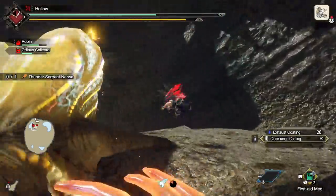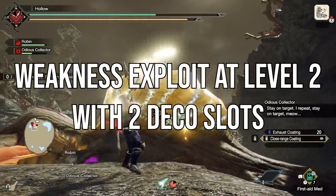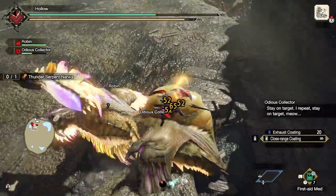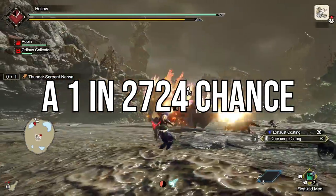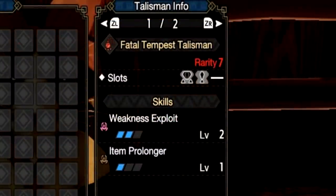What's more viable for a normal person then? That's probably Weakness Exploit level 2 with no second skill and two decoration slots. Your odds of getting that talisman are one in 2,724 — so in less than 3,000 melds you should see it. My advice is to aim for a talisman that has great slots and at least a useful skill for your build, then use those slots to decorate in the important skills.